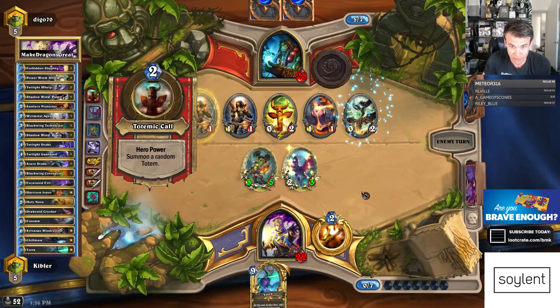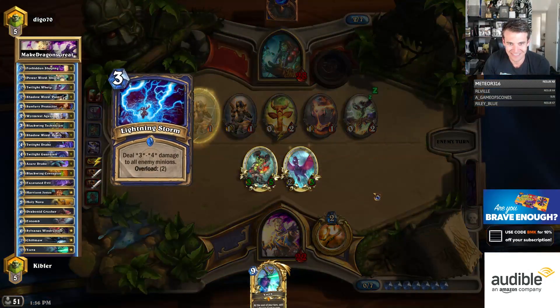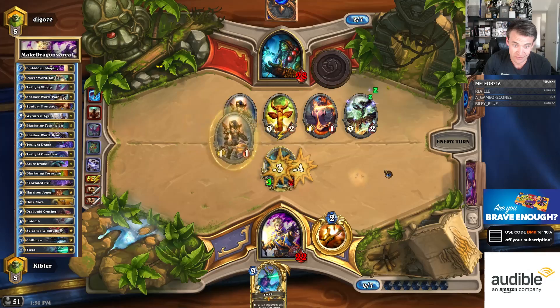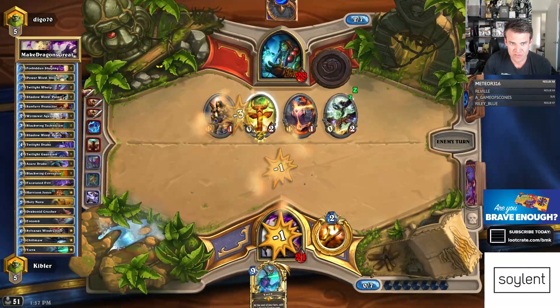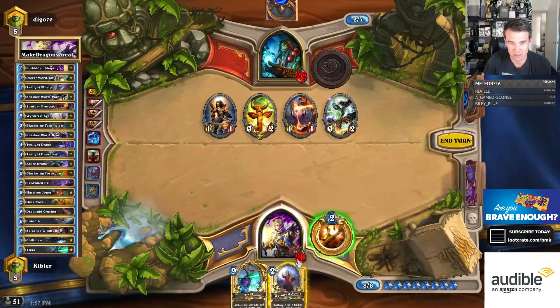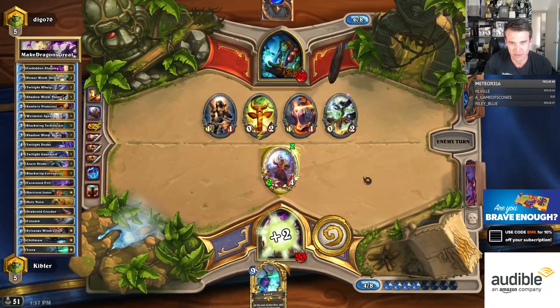He actually has a pretty big board. Lightning Storm. At least he didn't roll high on this. Interesting they got rid of this. Well, now he's guaranteed Taunt Totem, but he can't generate more. Yeah, Lightning Storm was a card that made Totems, so this would just be waiting in his hands, so that was not terribly surprising.